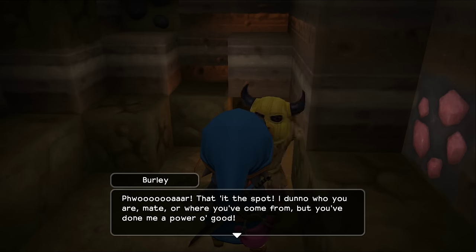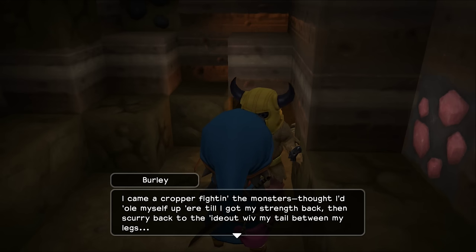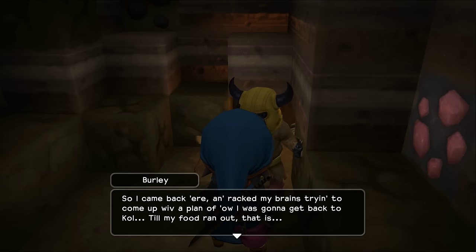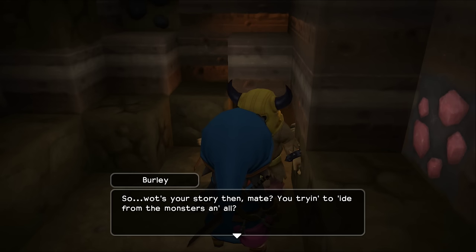Burly: 'That hit the spot. I don't know who you are, mate, or where you've come from, but you've done me a power of good. I came a-cropper fighting the monsters. Thought I'd hole myself up here until I got my strength back and scurried back to the hideout with my tail between my legs. Problem was, the monsters had built some sort of barricade blocking off the pass. So I came back here and racked my brains trying to come up with a plan on how I was going to get back to Call, till my food ran out. So what's your story then, mate?'